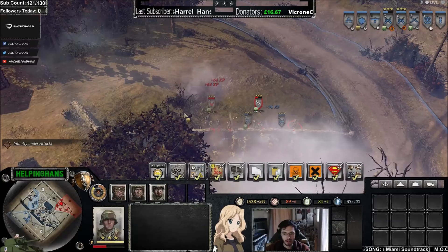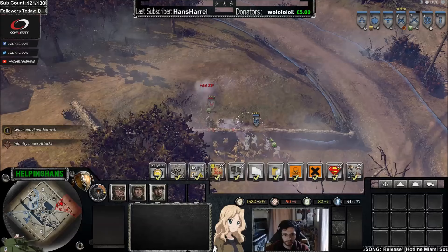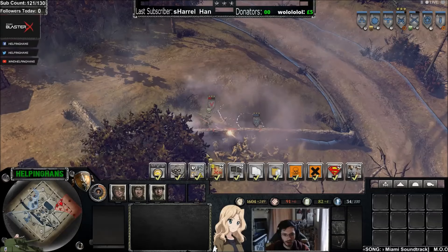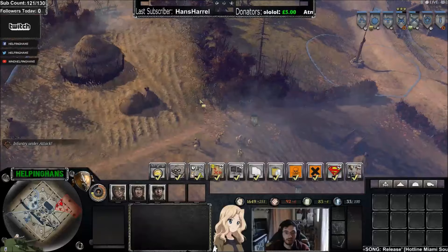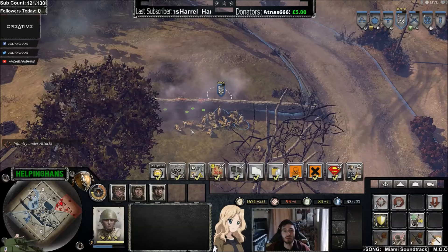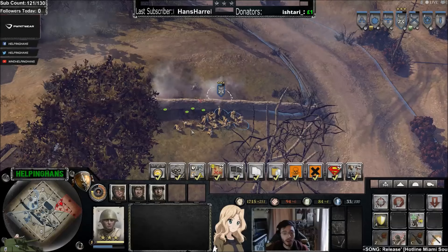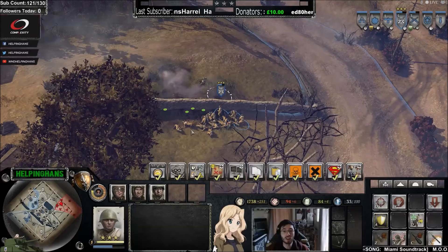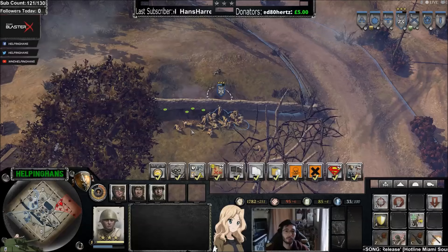Conscripts do better against grenadiers at close range, even without upgraded weapons—no PPSHs, while he has LMG grens. You could also use Molotovs to deny enemy cover and force him to move. If he's moving, he's not going to be firing—especially relevant since the grenadier LMG can only fire when stationary, unlike Obersoldaten MGs which can fire on the move. That's a much better engagement overall.